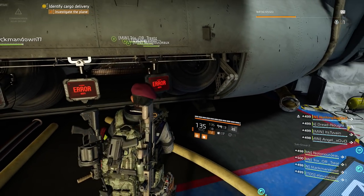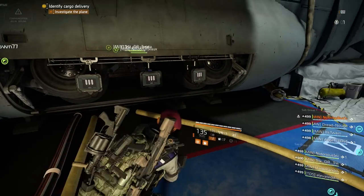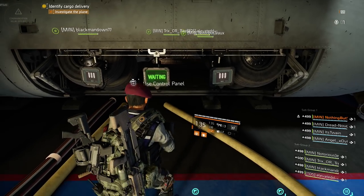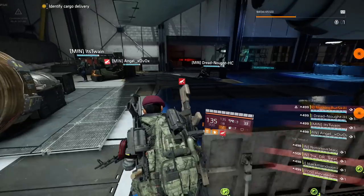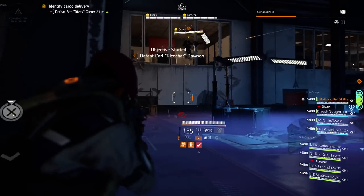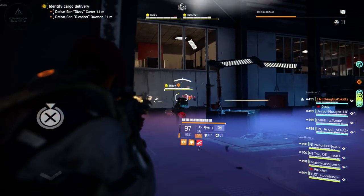If you guys mess up on the panels, you'll get an error screen and you just have to wait for it to reset. Whatever side has the green panel, they will be calling it out. Right now I have it — it's Bravo. I call it out: three, two, one, push it. We push it at the same time and then we'll get our first wave.